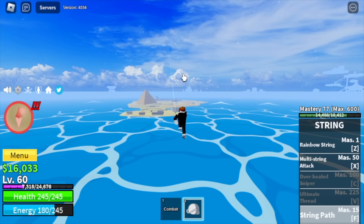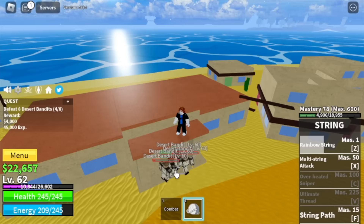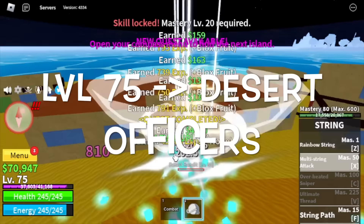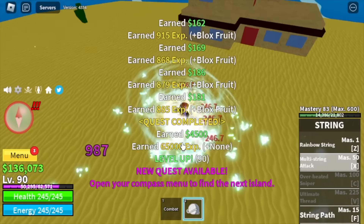Our first target is the Desert Bandits. High ground is our friend — you can always go here and damage them without getting damaged. Target here is level 75. Next up, Desert Officers. Having 2 skills now — the Z and the X skill — grinding will be a lot faster. The X skill is also multi-target. Your target level here is level 90.